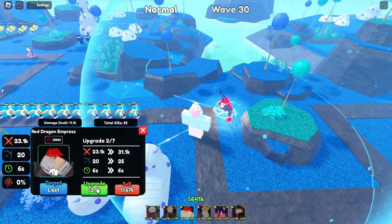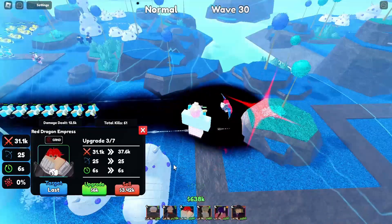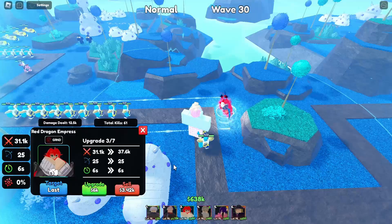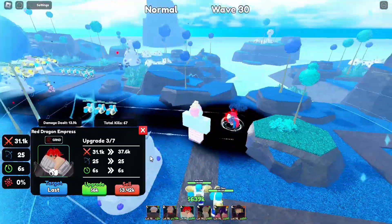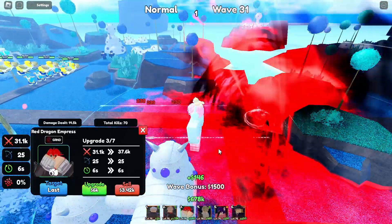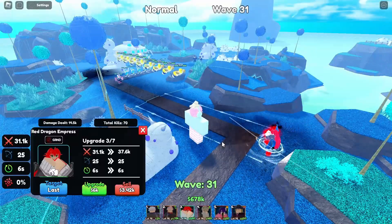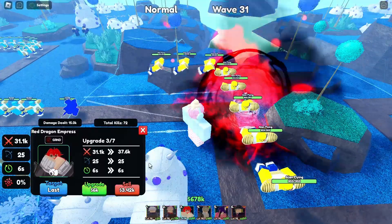This is upgrade 3, which will cost 2.5k, bringing her to 31.1k damage, range 35, cooldown 6 seconds. There is an effect change and an AOE change — her AOE has changed to a light AOE. The effect is basically just a line. It's not much to see, really. Anyway, moving on.